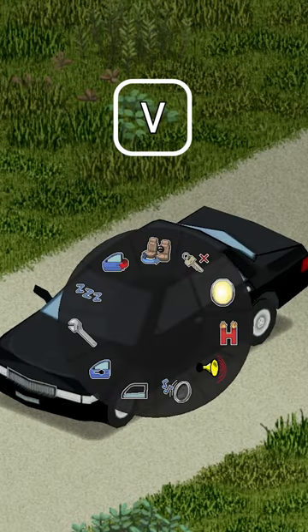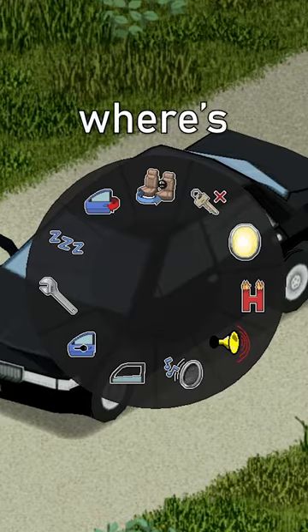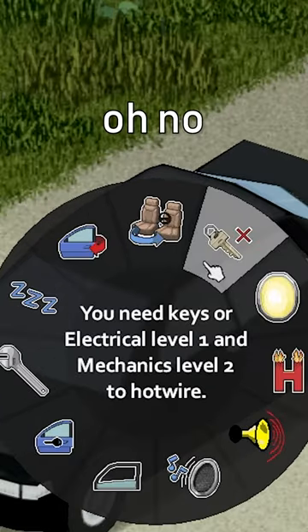You'll need to hotwire it then. Enter the vehicle and press and hold V. Then click the — where's the hotwire option? Oh no.